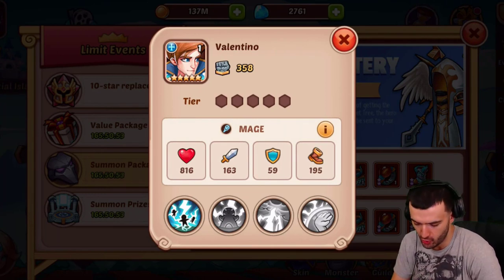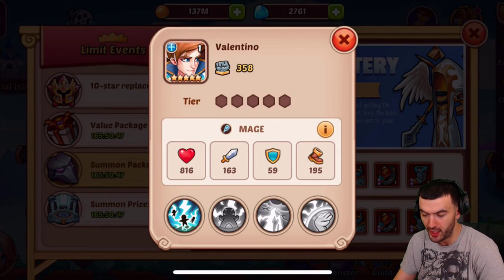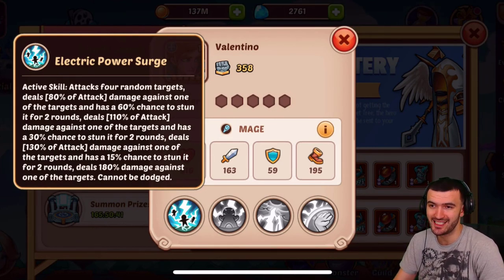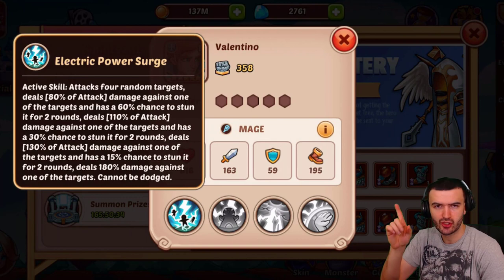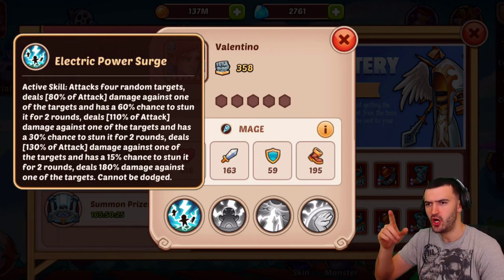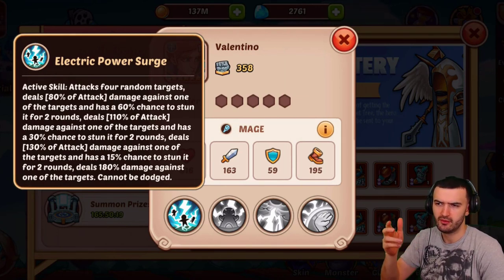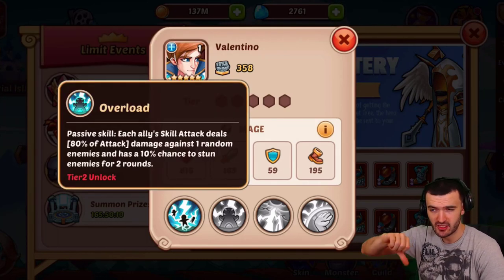I figured this would be a good time to make a video so I can show you guys what this dude is all about. Let's quickly run down his abilities. His first ability attacks four random targets and does a different amount of damage to each. One target gets 80% attack damage with a 60% chance of being stunned. The next gets 110% damage with a 30% chance of being stunned — so each target gets more damage but less chance of being stunned.